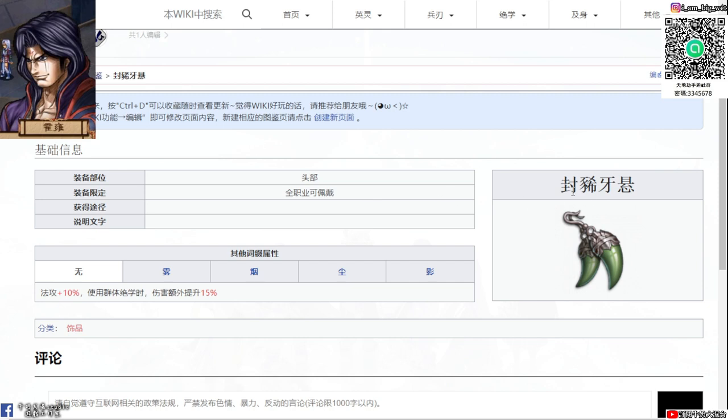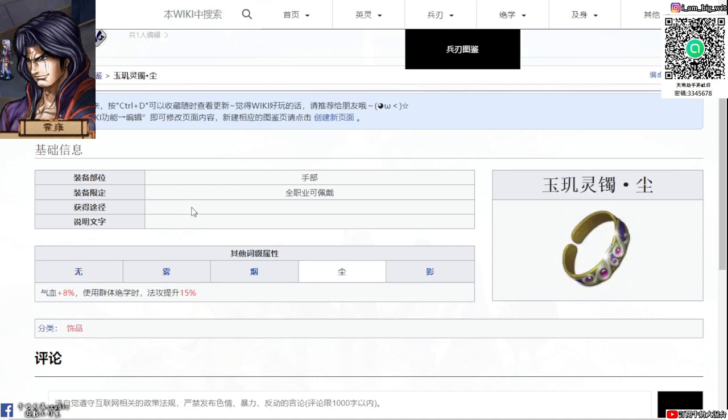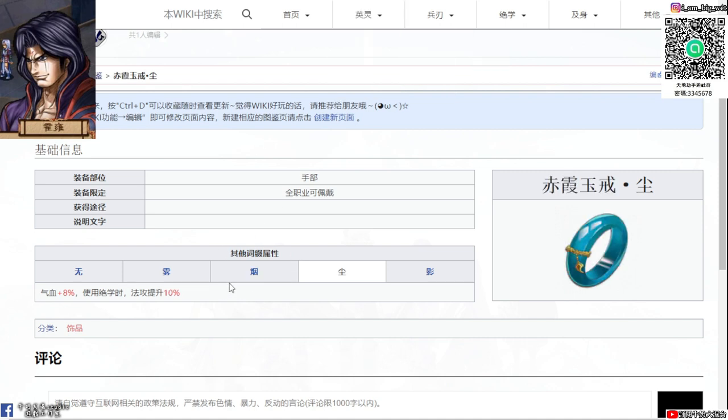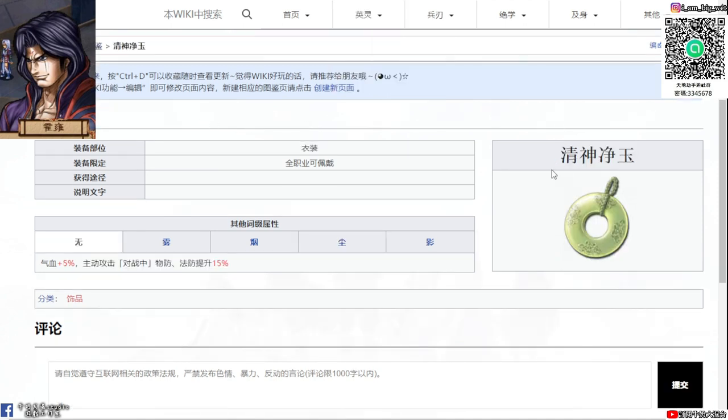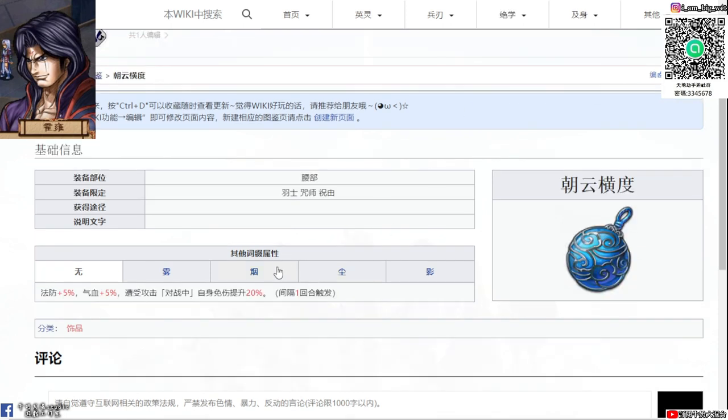頭部也可以帶風吸，法攻加10%，使用群體絕學的時候傷害額外提升15%。如果帶風吸頭飾品，手部可以考慮靈激靈濁，氣血加8%，使用群體絕學時法攻提升15%，記得技能要帶群體範圍技的絕學。手部也有比較通用型的選項：氣血加8%，使用絕學的時候法攻加10%，就是刺俠御界層。伊伊佐部分可以帶精神金魚，圖中攻擊時物防提升15%。腰部推薦遭遇狠度，遭受攻擊時自稱比賽提高20%，增加防禦力。